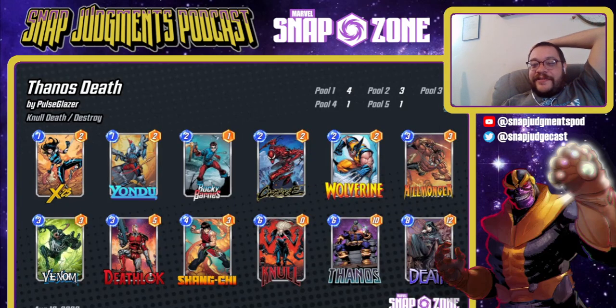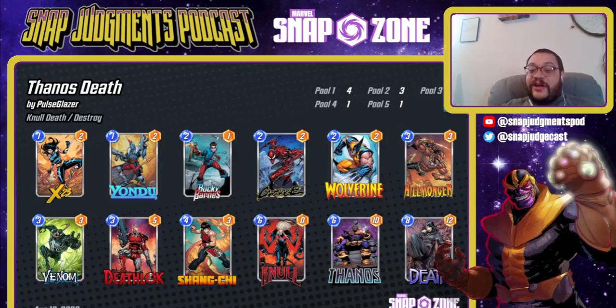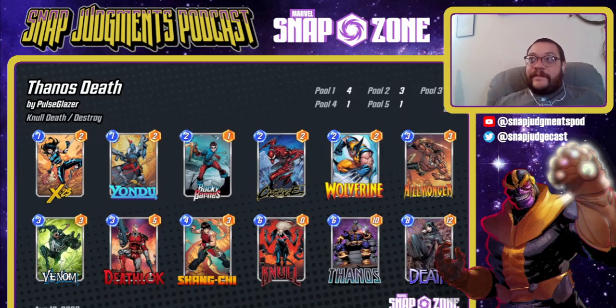The first deck we're going to look at is a Thanos Death list. I think this is very likely to be the best version of an X23 deck because you're already doing all the X23 stuff in this deck. Basically all I did was take out Nova and replace it with X23. The basic gist: you kill a lot of stuff, then at the end of the game you drop Knull and Death. Death is very often around two energy in this deck, and it's frustrating to choose between Death and Knull — but this deck, because of X23 and the Time Stone, doesn't have to make that choice.